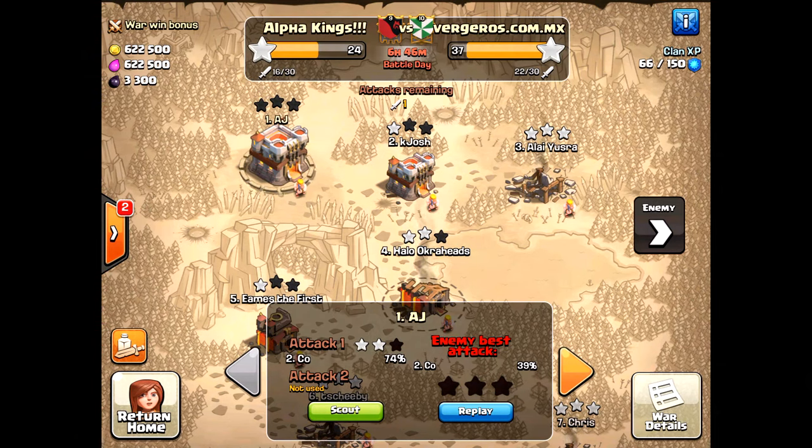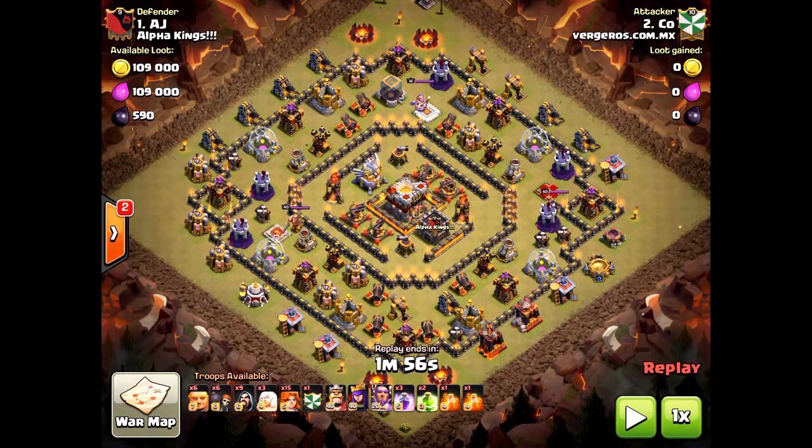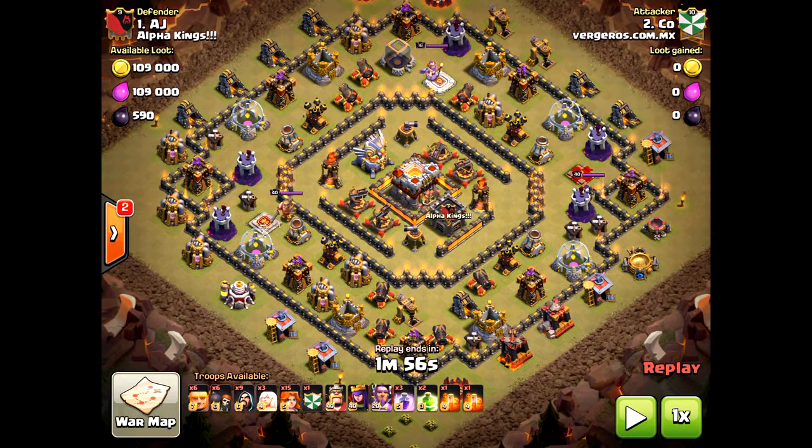Welcome clashers to another Town Hall 11 defense for zero stars. In our clan Alpha Kings, here he is — look at this base copy. It's pretty nice, a pretty common base where you have a lot of gap between the outer core and the inner core of the base.